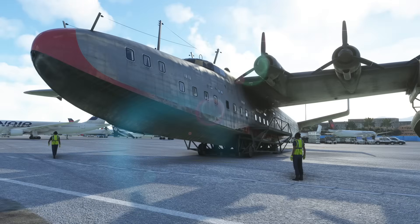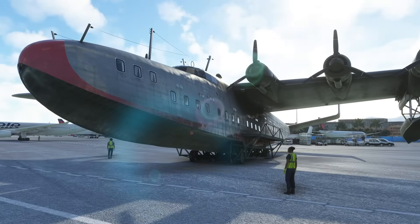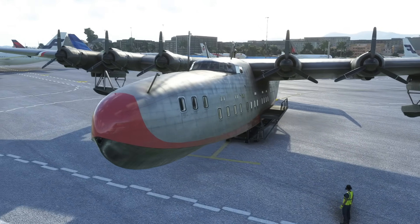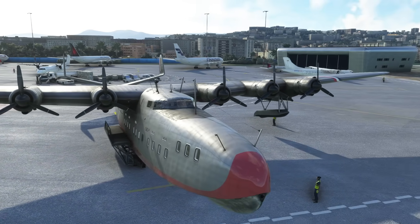Asobo have released the next aircraft in their series of local legends — it's the La Técœur in Microsoft Flight Simulator. It's a ginormous French flying boat from the 1930s and 40s, and it is worth just having a look at how well modelled this thing is. It's absolutely amazing.